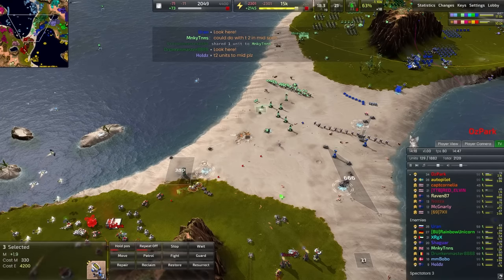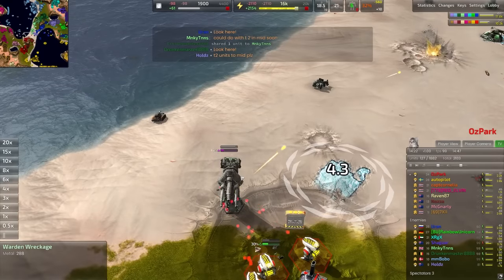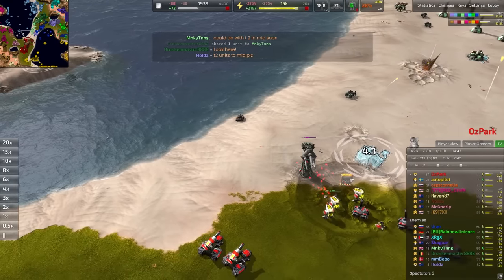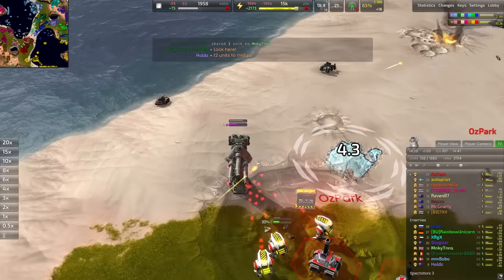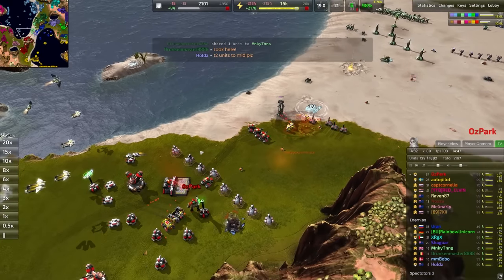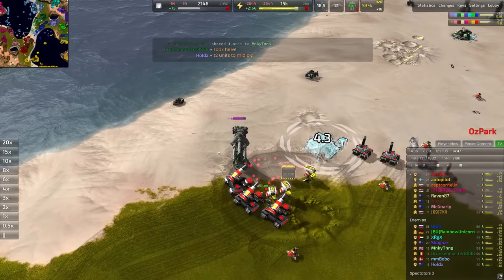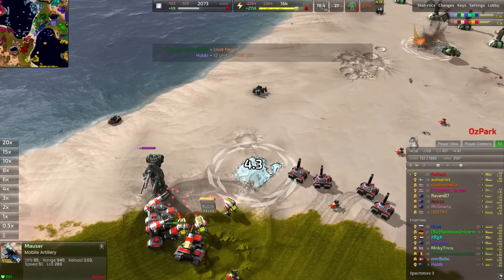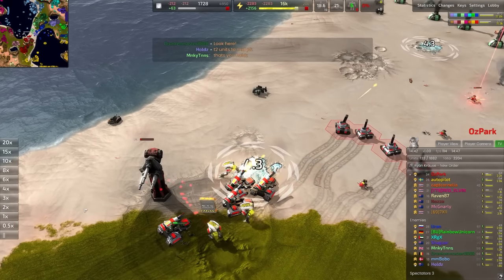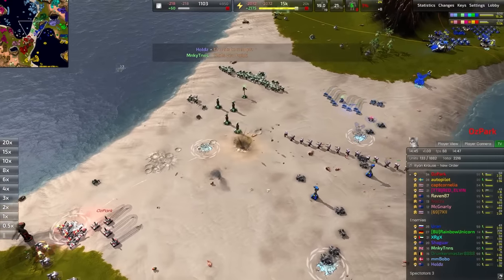Static defenses that were built - eat those up right away. Nicely done here by Ozpark - going to resurrect that turret right there and use it as static defense of his own. Has to be careful with friendly fire though. The Mausers are not too concerned about shooting at a wreckage - they don't care until the thing is actually turned back on. Eventually this tower will come back up online, giving a nice little boost to the defensive capabilities of the red team.